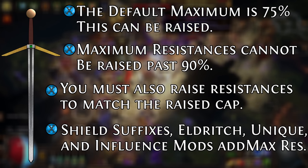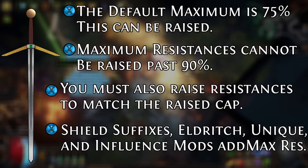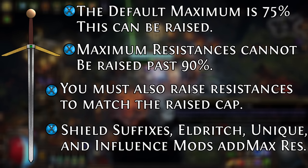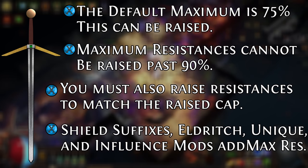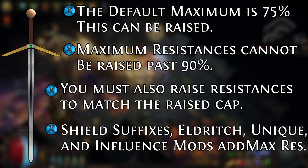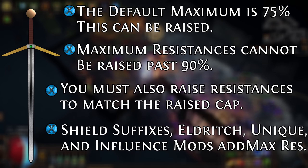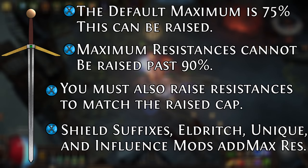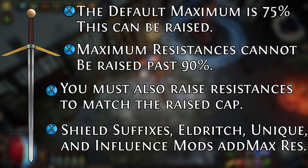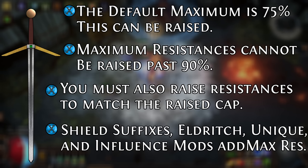Capped resistances start at 75 and can be increased with the maximum resistance stat. The word 'maximum' denotes that it's modifying the cap, not the resistance on your character. If you have 90% fire res and you gain plus 2% to maximum fire resistance, you will still only have 90% fire res. But now, 77% fire resistance is applied to incoming damage, which means you'll mitigate roughly 8% more fire damage than you would before.